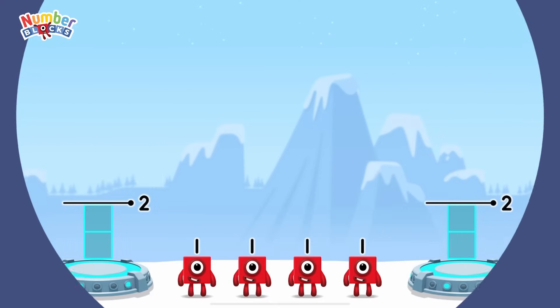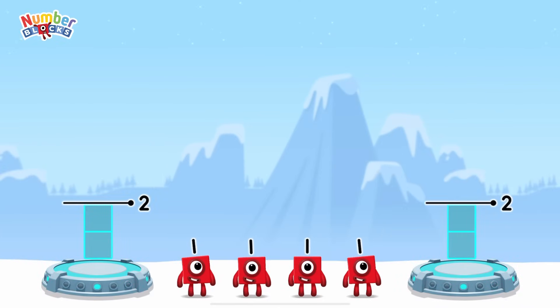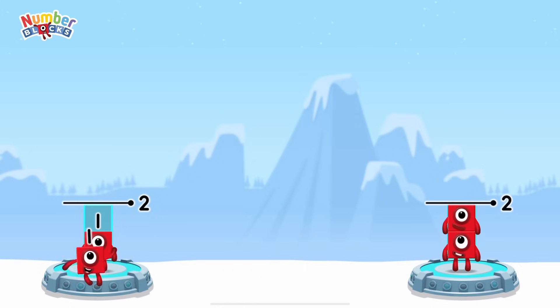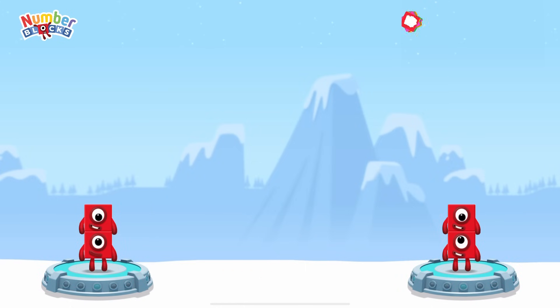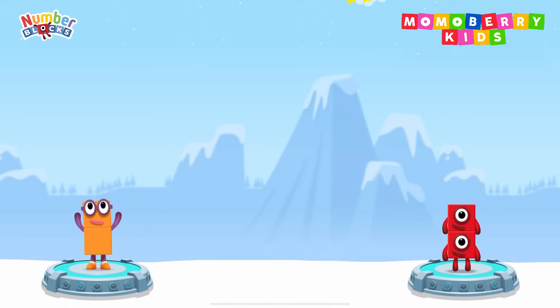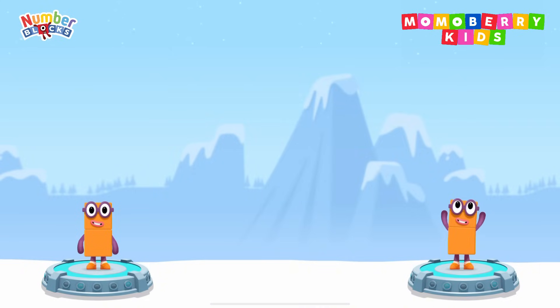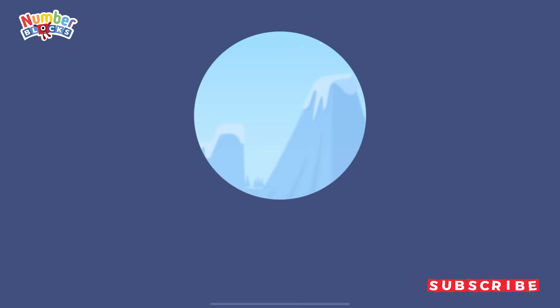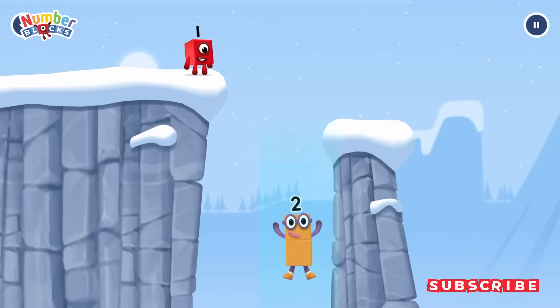Share the number blocks evenly to make two groups of 2: 1 and 1. Correct! 1 plus 1 equals 2. 1 plus 1 equals 2. 2 equals 2. Good job!